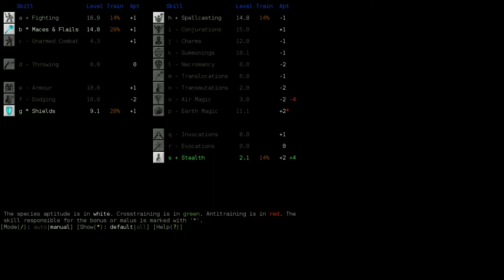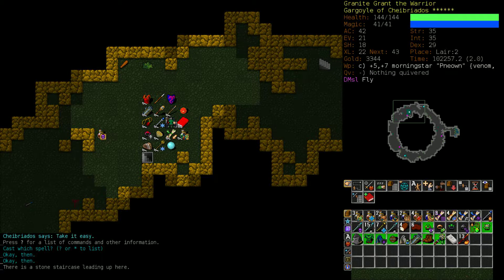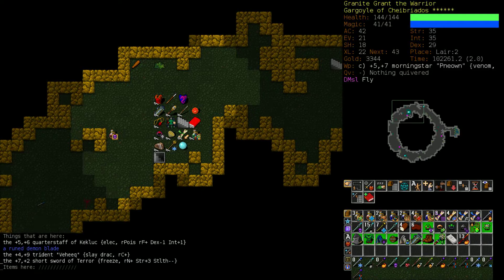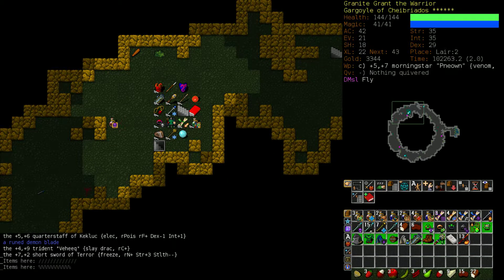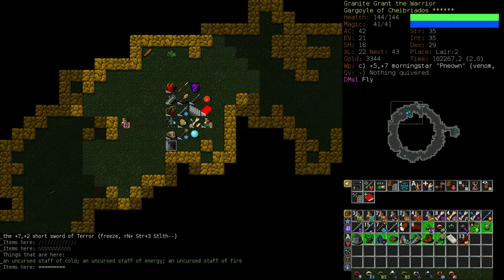I've always known that training up shields higher was probably in the cards for us, because bucklers - the chance of us finding an artifact buckler is half as much as the chance of finding an artifact shield or buckler. These are the other random weapons that we found that we didn't bother to train up. We have a bunch of random wands, some food. We're carrying around this wand of explosive bolt, which seems like it could be good, so I'm going to give it a shot, but I'm not expecting anything dramatic.